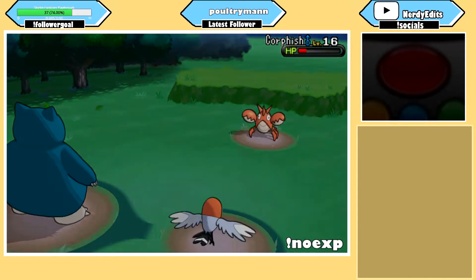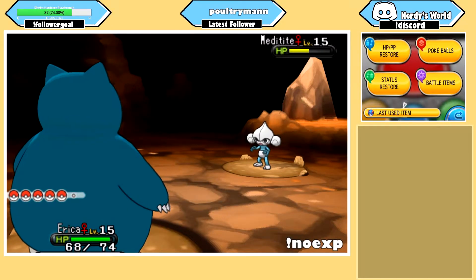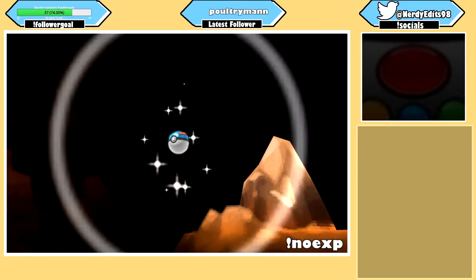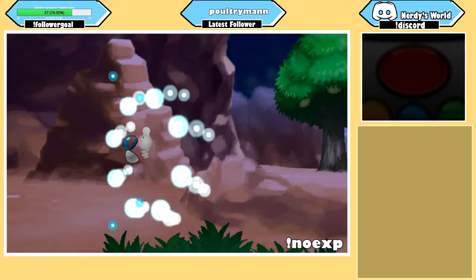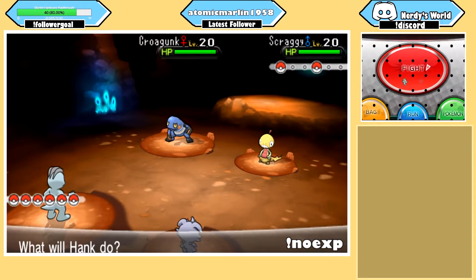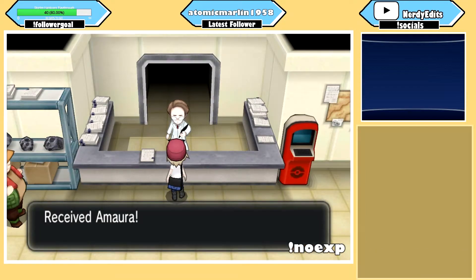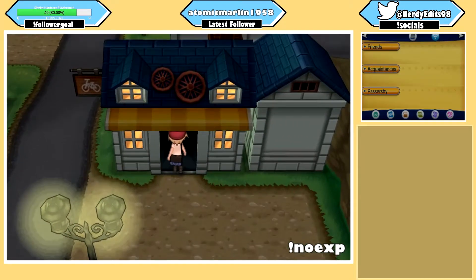Serena and I crushed Trevor and Tierno, and I made my way through the Connecting Cave. At this point, I decided to catch a full team to replace members who would no longer be useful in battle. I caught a Meditite in Connecting Cave, and on Route 8 I caught a Zangoose, Absol, and Spoink. I made my way through Glittering Cave and took out the Team Flare grunts inside. After exiting the cave, I restored the two fossils I picked up and obtained an Amaura and an Aerodactyl. We finally made it to Cyllage City, the home of the second gym.